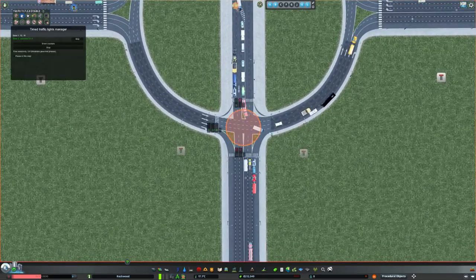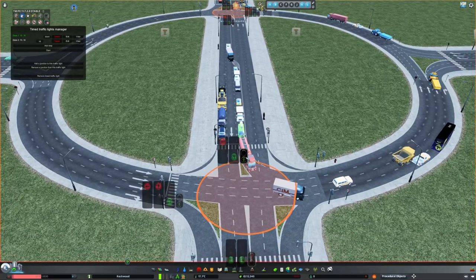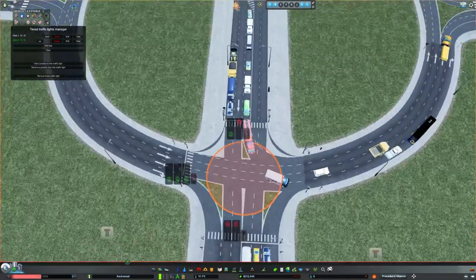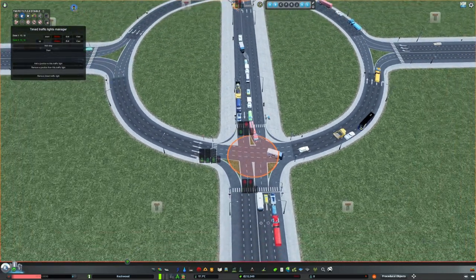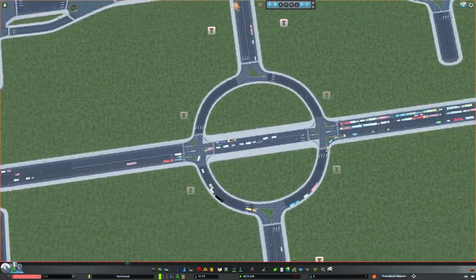Lastly, these are all the traffic lights — it's only two phases and they're pretty simple. I do suggest switching pedestrians to manual so you can replicate this completely. The pedestrians won't block cars and it'll be overall safer from a realism point of view. So yeah, two phases, moves a really large amount of traffic.